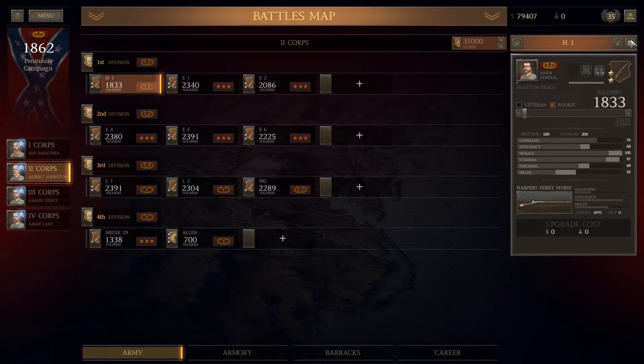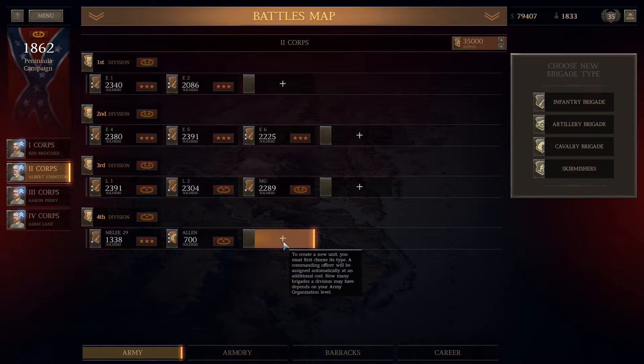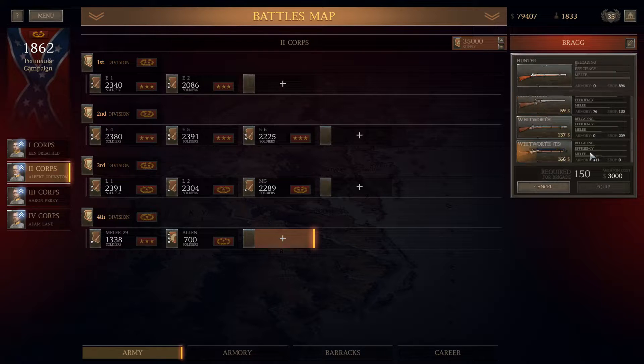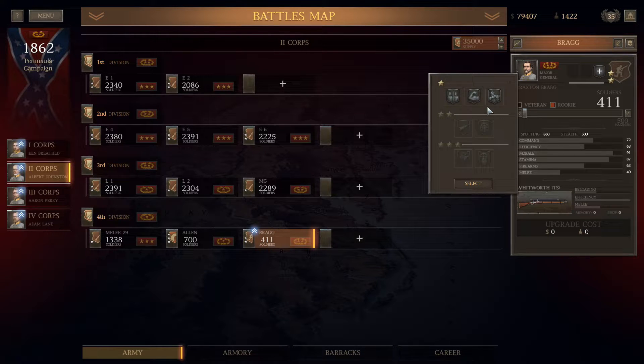It's time to go ahead and build a sniper unit. I break down my best unit, and now I'm going to build a sniper. I have 411 guns, so I'm going to go ahead and build 411 and let this guy bleed down a little bit, and I might break him into two units for Malvern Hill.